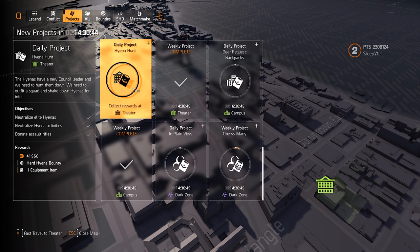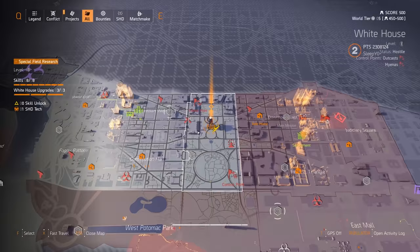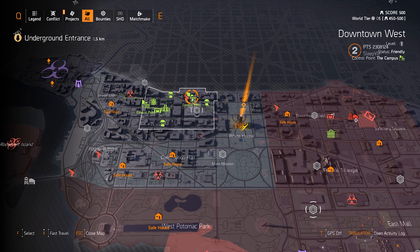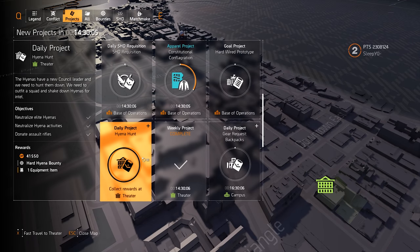After that, if I remember correctly, you'll get another project where you have to donate three more parts. For those parts you need to do more control points — this time they have to be level four, the highest level. Importantly, you need to do one True Sons, one Hyena, and one Outcast control point, and each faction control point will give you one part to donate.